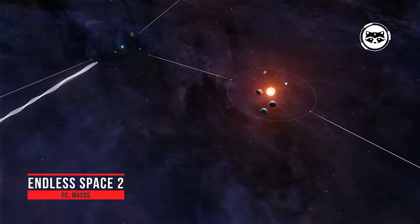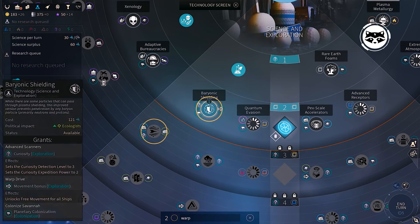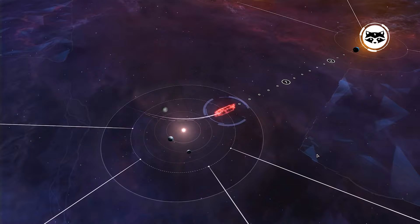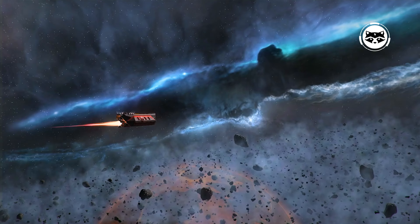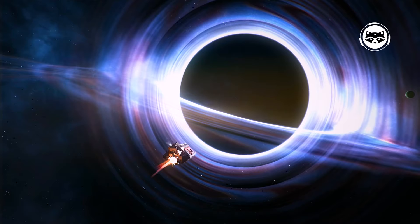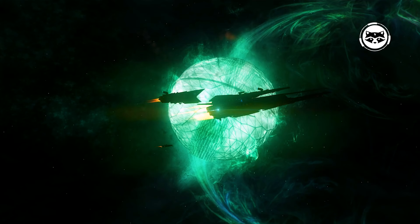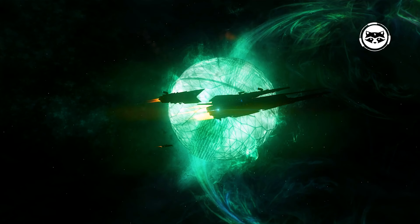Endless Space 2 proves that a global strategy can be beautiful. Developed by the French studio Amplitude, and based on the classic 4X rules, these guys have created a game with great visual style and music. Space looks amazing here, and even creating outposts on planets allows you to enjoy their ethereal landscapes. The game was released in 2017, so it is very demanding on hardware, especially in the later stages. The only downside is the inability to directly influence the course of battles — perhaps this feature will be added in the third part.